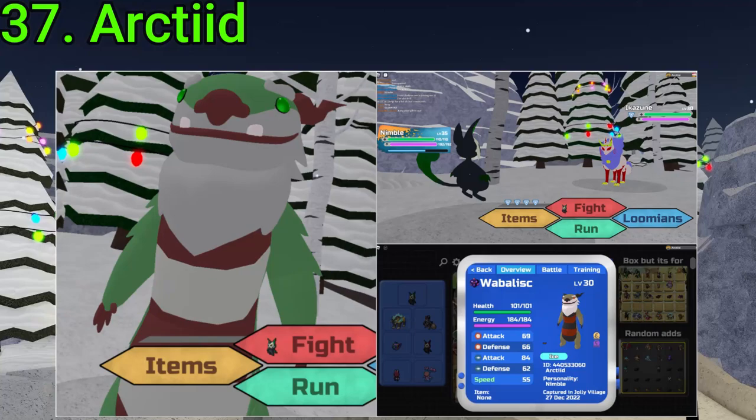37 goes to Arctid. They found an Alpha Waba, an Alpha Kazune, and an SA Waba. Unfortunate on the Alpha Waba, but the other two are rather something. Very good, Arctid — and very unlucky at the same time.